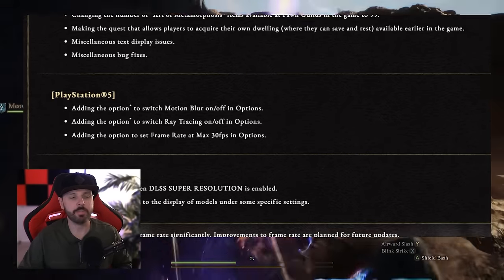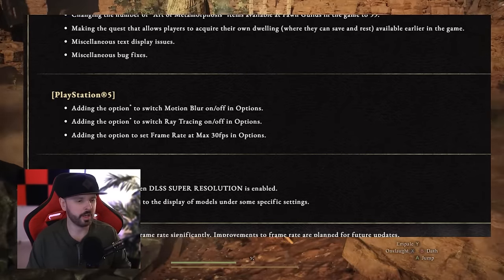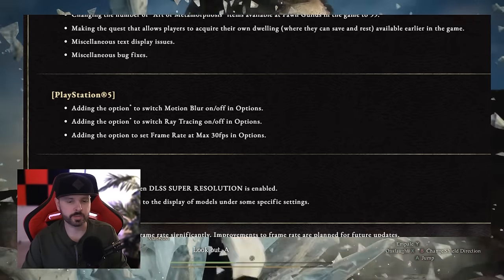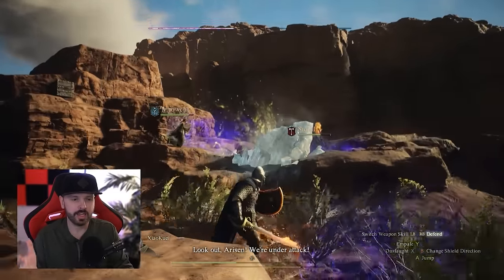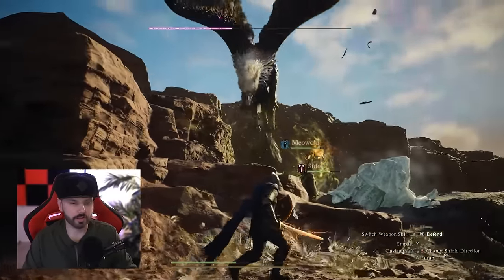For PlayStation 5 specifically, they added the option to switch motion blur on and off in options — I prefer to keep it on, let me know how you prefer. Most notably, they added the option to switch ray tracing on and off. I've been hearing this actually does boost frame rates. Let me know if that's the case — I've been playing primarily on PC.